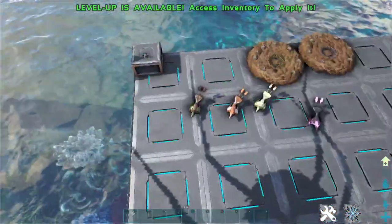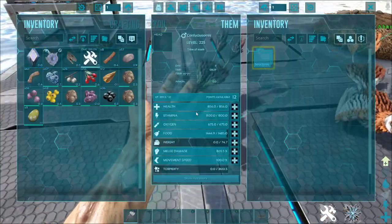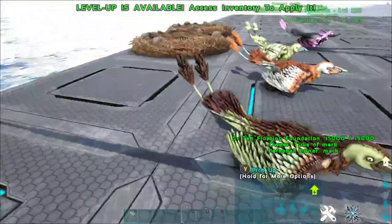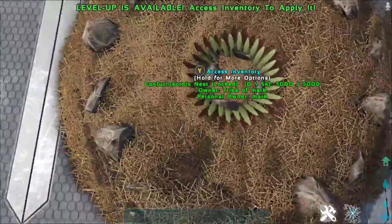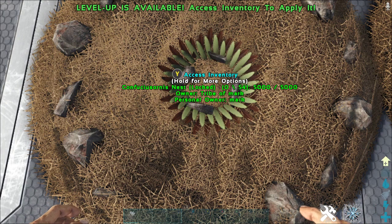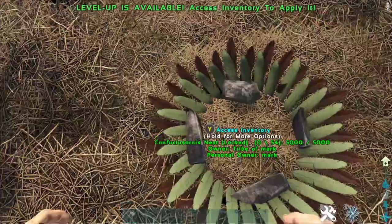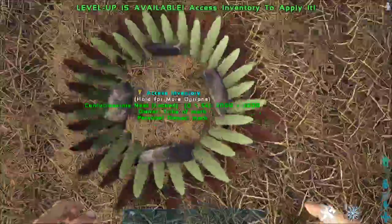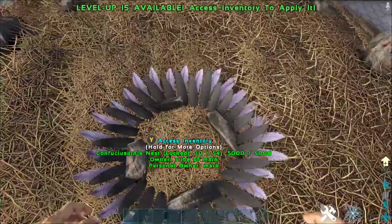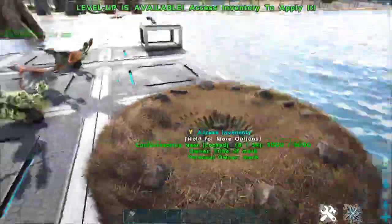Once you have the Confucius Ornus tamed, you can craft a nest in its inventory. Once you craft the nest, you can place it down, and something awesome about this is the feathers on the nest show which bird it belongs to. For example, the green and brown feathers came from the normal Confucius Ornus, and the black and purple feathers came from the corrupted one.